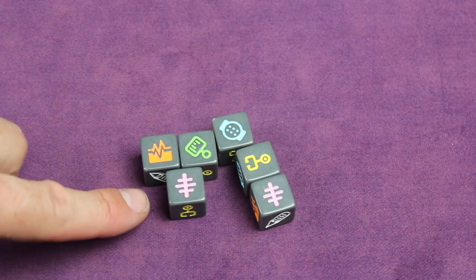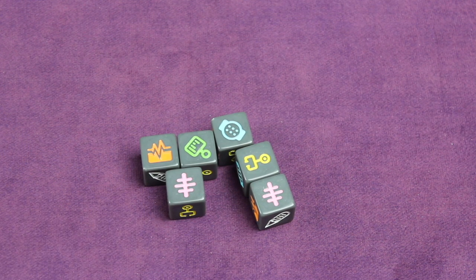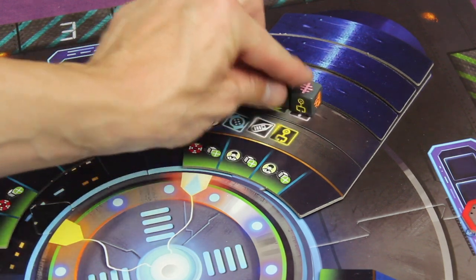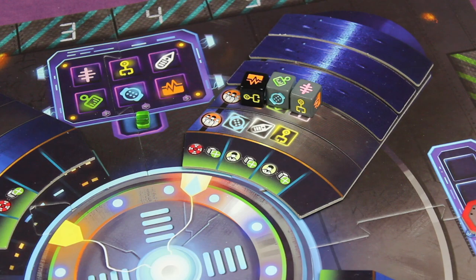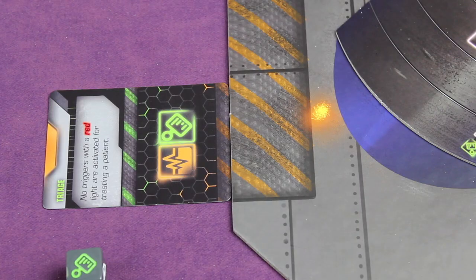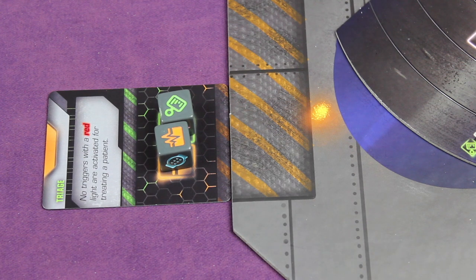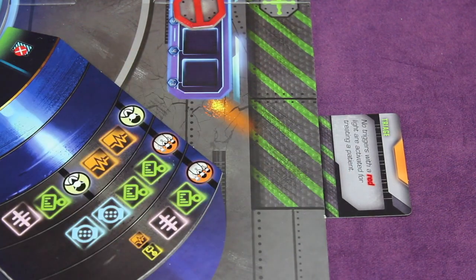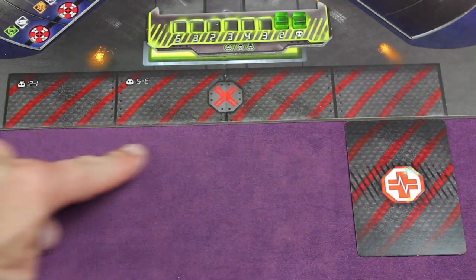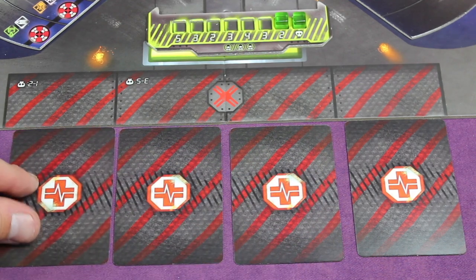Everyone will be rolling their dice once per round and talking about where to place them with only one minute to decide. You'll be treating patients with dice — sometimes one person, sometimes more than one, sometimes everybody will have to place dice on them. You're also trying to take care of emergencies that are coming up, especially urgent ones because they can cause you to lose the game if you ignore them for too long. Take care of some of those emergencies and they become your ally by giving you special abilities. Ignore them and they start lining up on the red X.